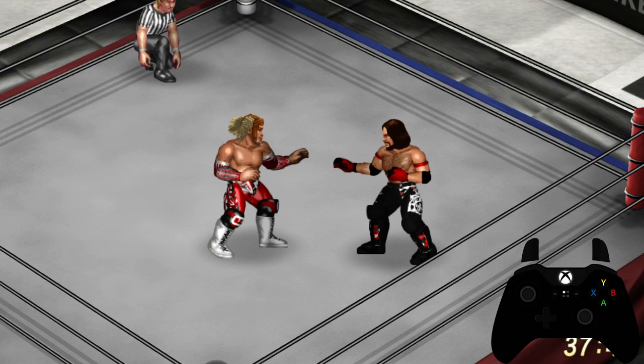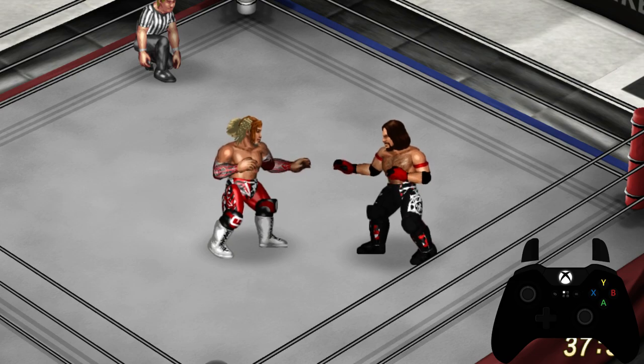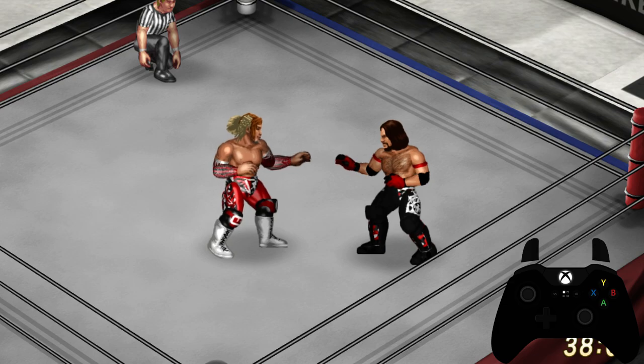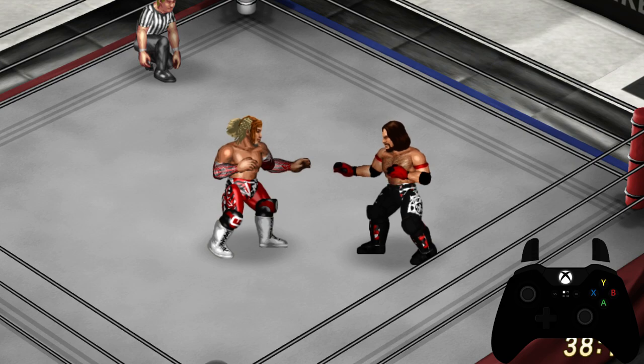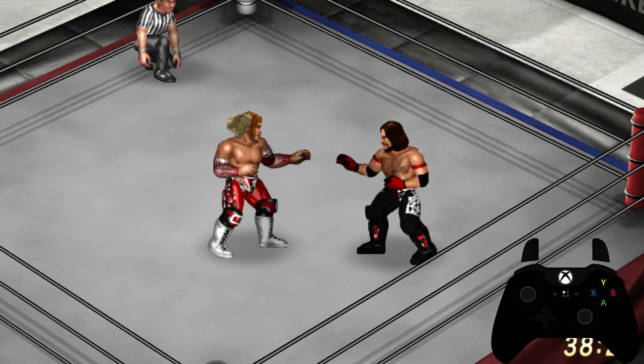The second way to do this while already in a grappling state is to assign it to your reversals, because if your opponent grapples you from the back, having this move assigned to one of your reversals will allow you to switch position and end up at your opponent's back.